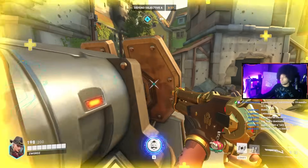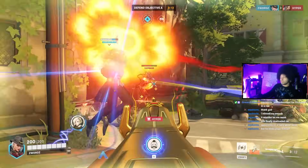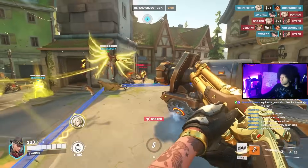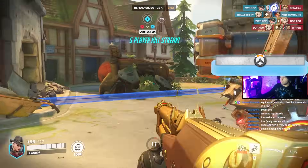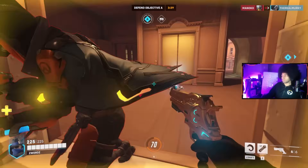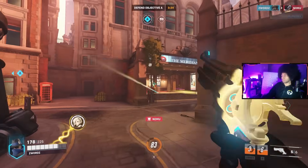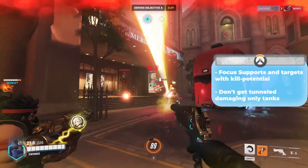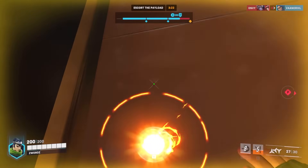Damage in Overwatch 2 is often referred to as DPS, which is an acronym for damage per second. As DPS, your goal should be to output more damage than the enemy team. However, raw damage alone is sometimes not enough. Playing against good support players, they're going to outheal your damage, so they will make priority targets when an opportunity presents itself. As DPS, you're going to need to focus your damage on key targets for your team, and depending on the DPS you're playing will determine which targets you need to focus and where you need to position yourself.